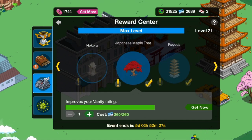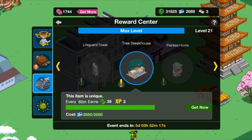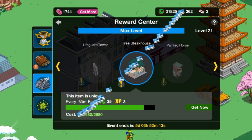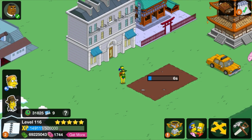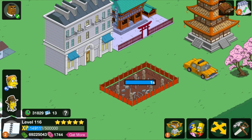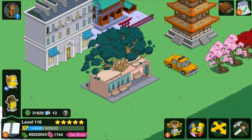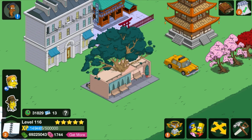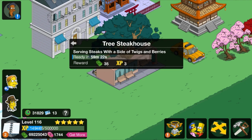Finally we are going to put down the Tree Steakhouse. Here we go. You can see I barely have enough — I'm going to have nine left, that's crazy. Let's just tap it. Because it's a restaurant, I'm going to guess silverware hitting glasses or something like that. Serving steak for the side of twigs and berries. Yeah, so it sounds like they're trying to cut through a steak. Not bad.